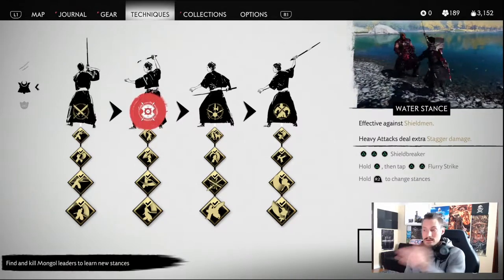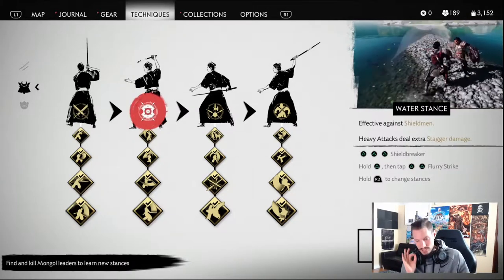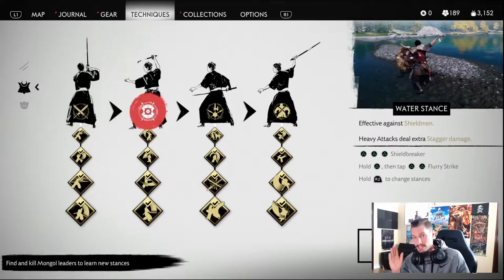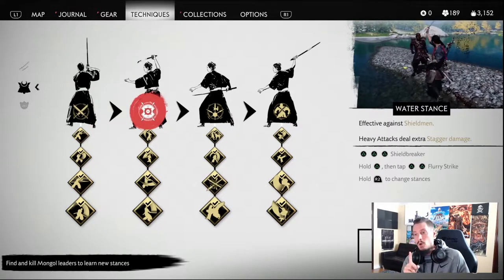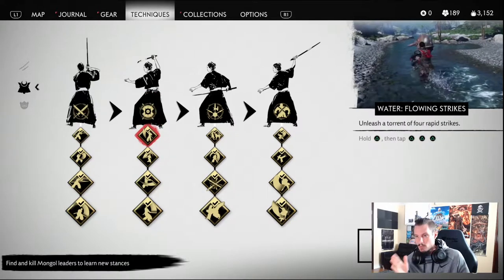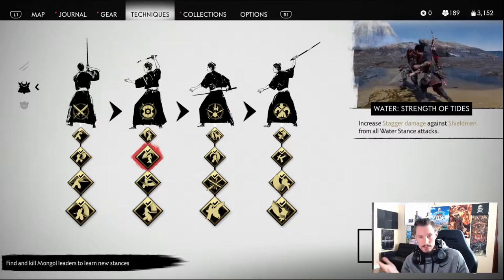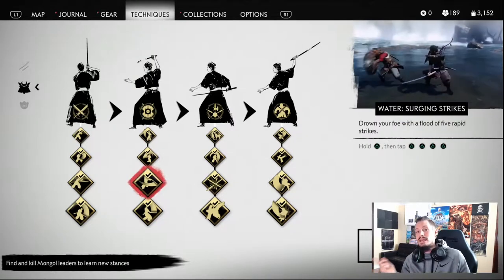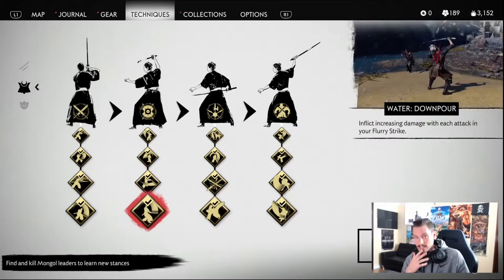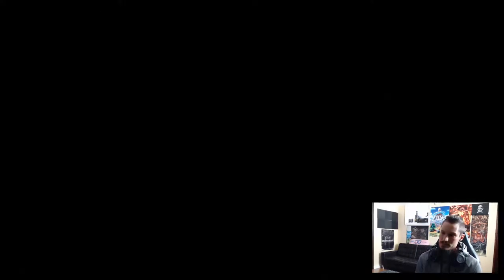Now we're going to go over the water stance — this is the shield breaker. The combo itself is called shield breaker. You can quick prime instead of just holding, but this one you can hold a little bit and let them walk in and then slam them. This is the only stance I'll tell you to spam the button on. The first point gives us an extra piece to the combo, then we get extra stagger damage, then another piece to the combo.